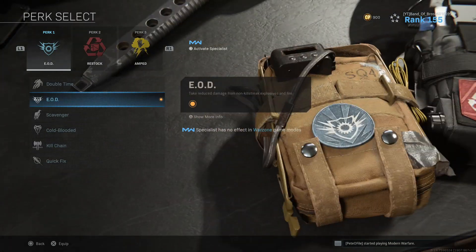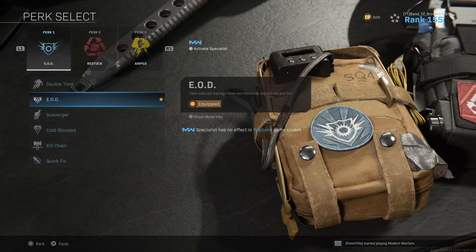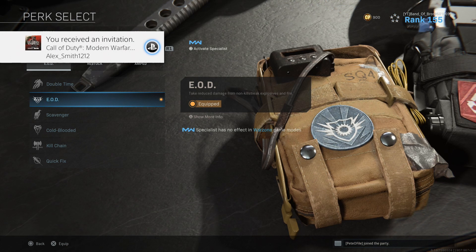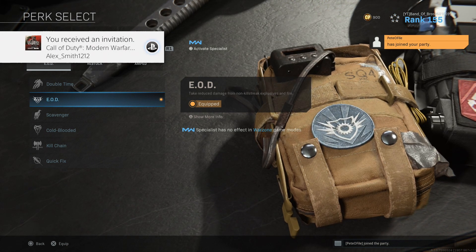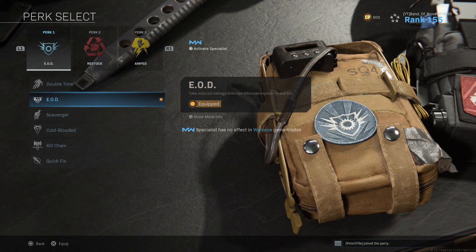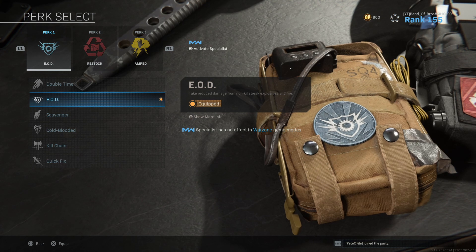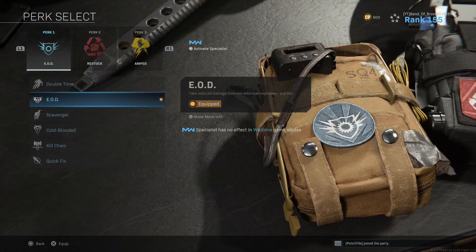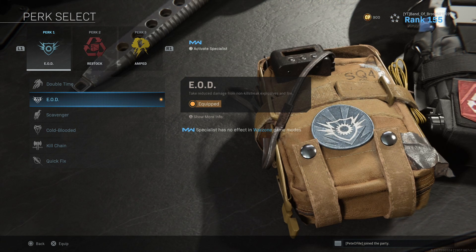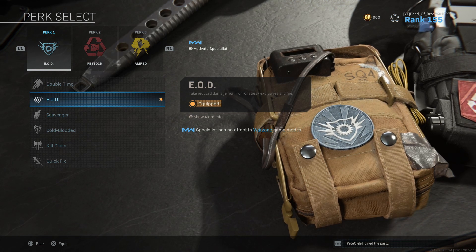Now, the most important ones are going to be the perks. The first one is EOD. Somebody in my comment section explained how EOD works in Warzone — basically, if you have EOD, you take reduced damage from explosives and fire. This is obviously what you want with the Rideshield because people will throw grenades and rocket launchers at you. The way EOD works in Warzone is if somebody throws a C4, you'll lose health first before armor. Two C4s will not down you.